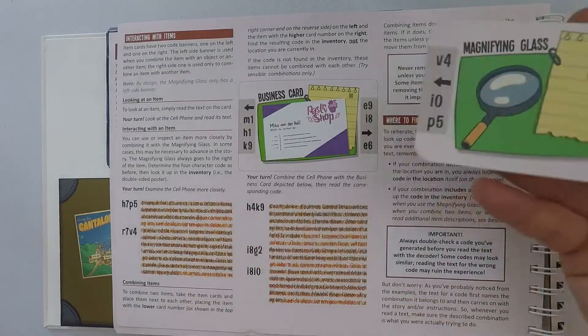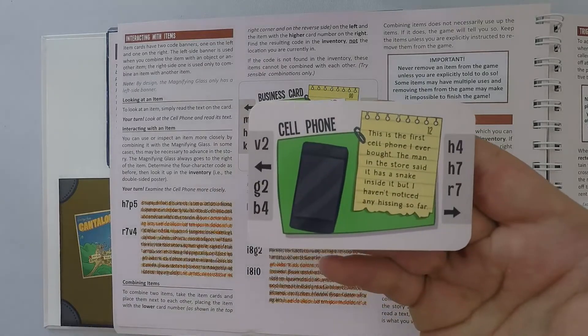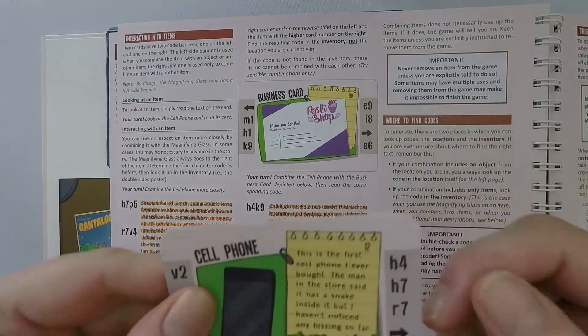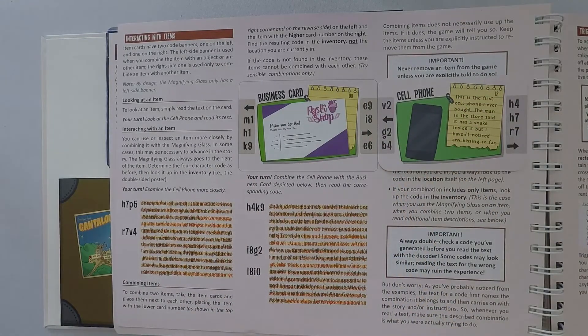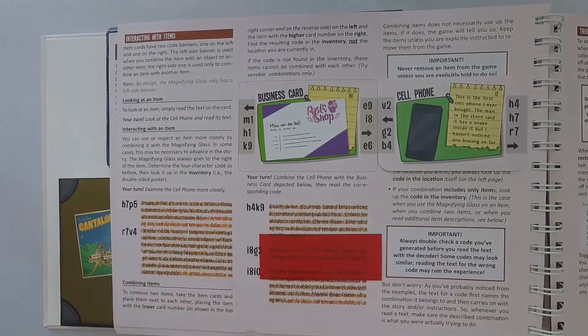The magnifying glass has only got this on one side, so you know it needs to go to the right of a card if you want to inspect it. But if you have two cards you want to combine — say you want to combine this business card with the phone — you will put the one with the lowest number to the left. So the business card is double zero and the phone is 12, so the lowest number goes to the left, that goes to the right. And you'll see that is now I8G2, which is there. You'll cover that and you get to read it, and it'll tell you what to do.